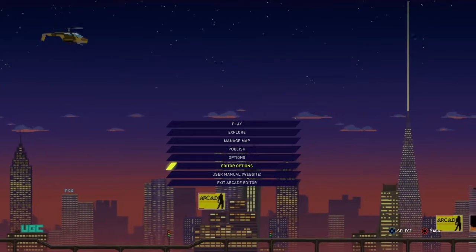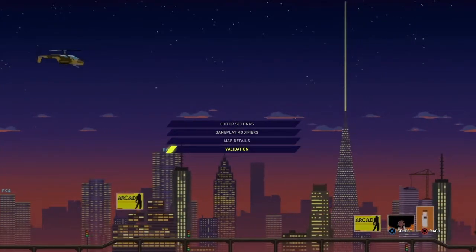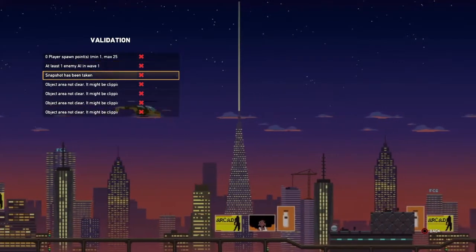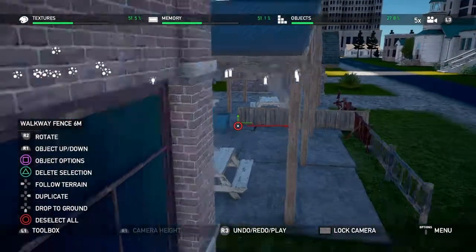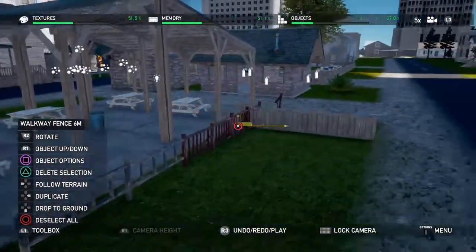All you want to do is hit go on this menu, go down to Editor Options, then go to Validation. Sometimes it does take a lot to load but sometimes it doesn't. As you can see, these are all the mistakes in your game. If you go ahead and click on it, it will take you to the prop.